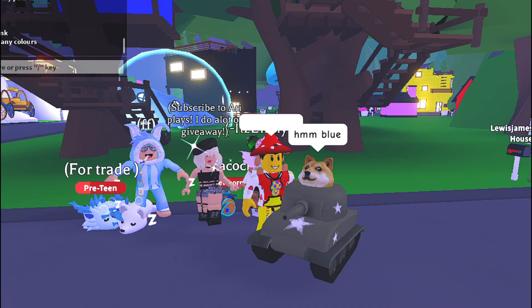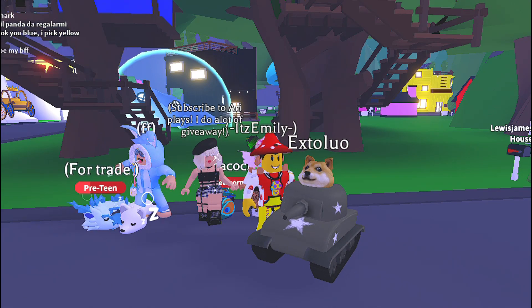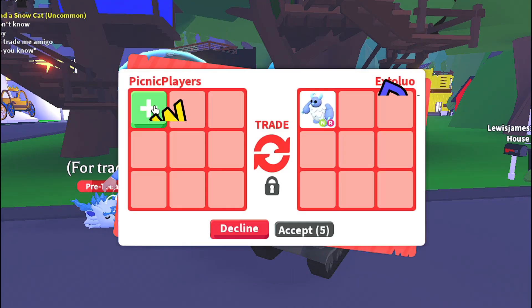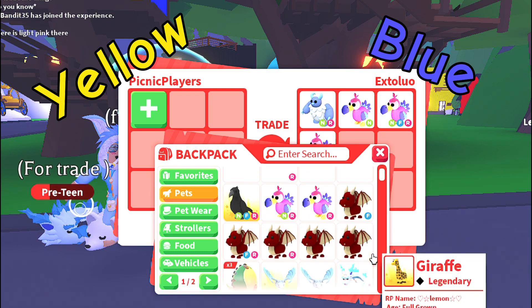He said he doesn't have blue pets, not sure if he mentioned blue, but then he said yes, he wants to do blue. So I said any colour, it doesn't matter. So he's going to pick blue and I'm going to pick yellow. Let's see what we can get into the trading box then.